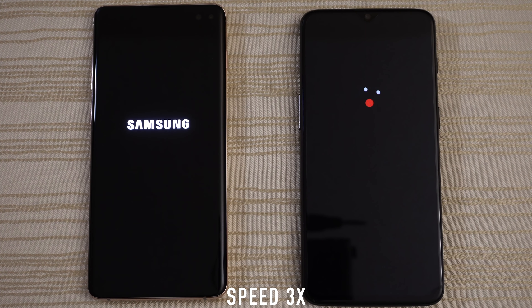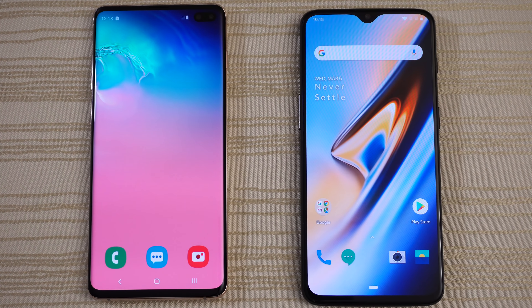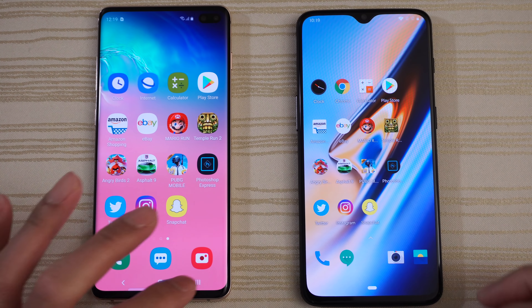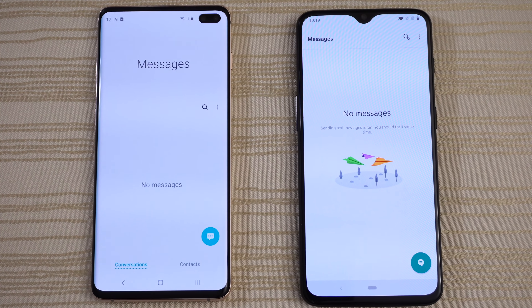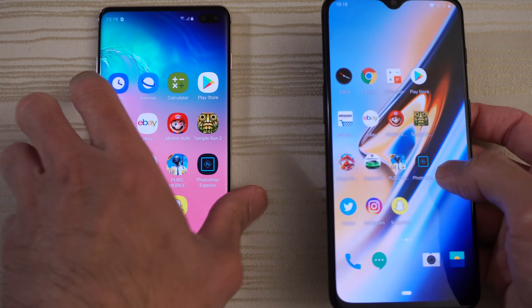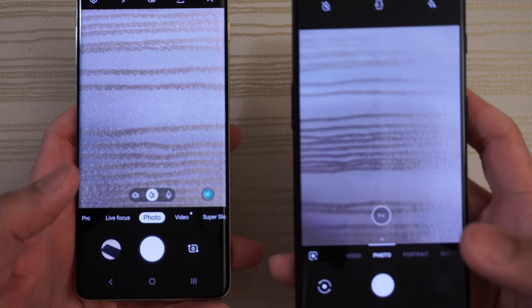This will be a speed test between the Samsung Galaxy S10 Plus versus the OnePlus 6T. The S10 Plus has the Snapdragon 855 and 8 gigs of RAM, 512 gigs of storage, Android 9 Pie, and One UI. The OnePlus 6T has the Snapdragon 845 from last year. I don't have the McLaren version with 10 gigs of RAM — this one is the 8 gigs of RAM variant on Android 9 as well.